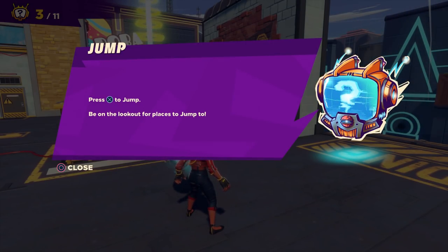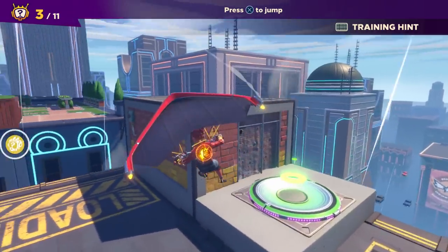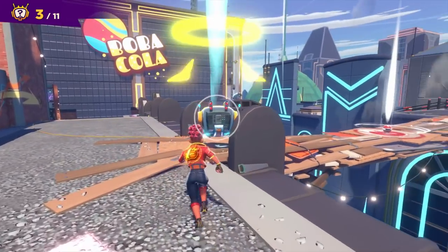Press X to jump, and be on the lookout for places to jump to. So we can jump up here, jump over this — and we can glide! Oh, that's so cool. I like it. So we're running over this way for now. There's another little robot to talk to. We have 11 of these things to find in total.